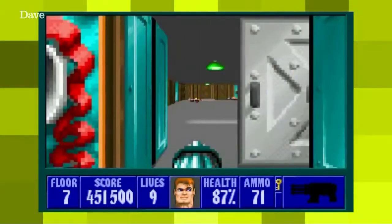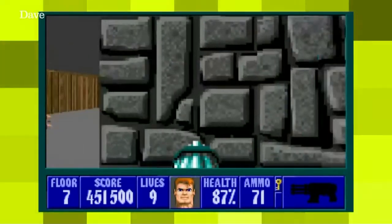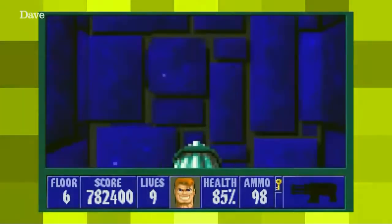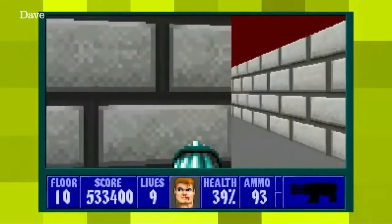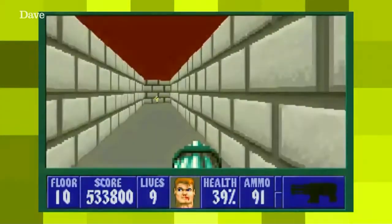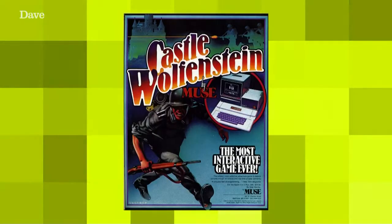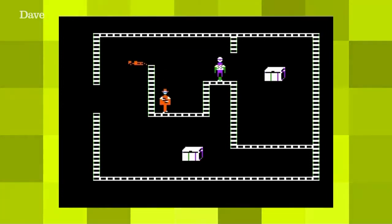But Wolfenstein 3D did offer many of the FPS elements we know and love, like free movement in a maze-like environment, various weapons to collect, and a gory obsession with pixelated headshots. It was the unofficial sequel to the largely forgotten Castle Wolfenstein from 1981, which didn't have quite the same visceral impact, although the sound effects could give you nightmares.